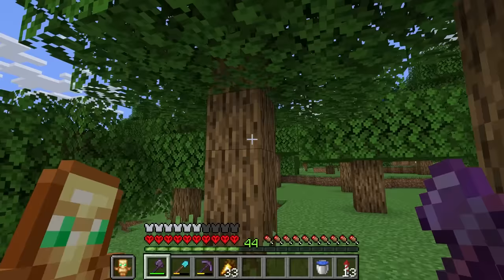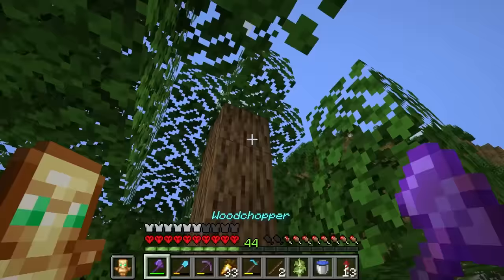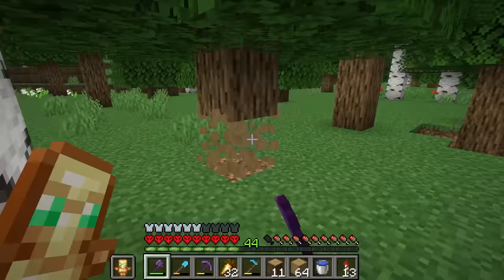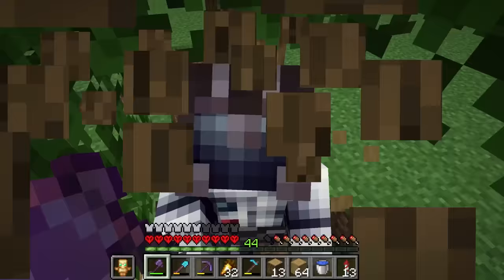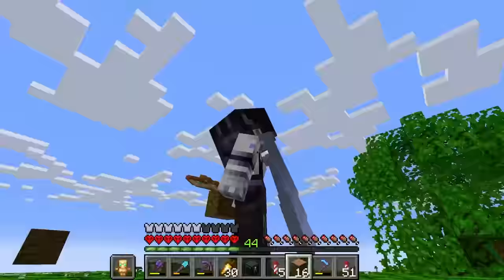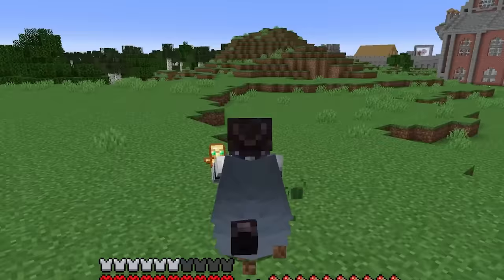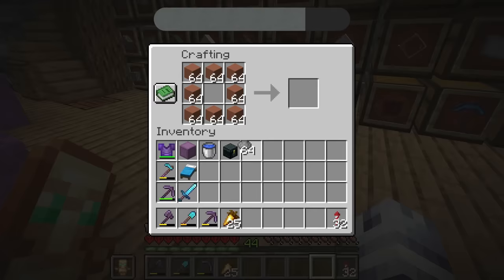We also need 1090 stripped logs — my axe durability is going to be dead after getting all of these. I found a better way though: hold left click and right click at the same time and it strips the log before you mine it, so much easier. We also need jungle logs — I don't know how jungle logs are going to make the chest look realistic, but it's on the list so let's just collect it all and hope it actually turns out well.